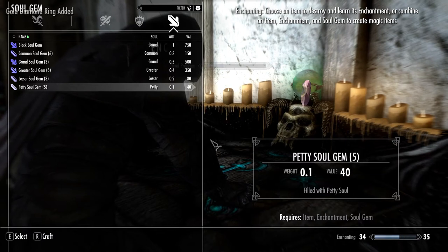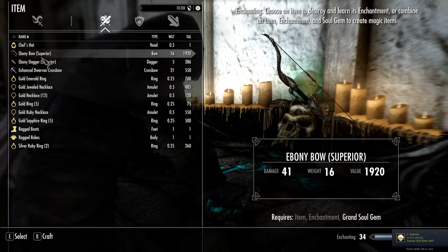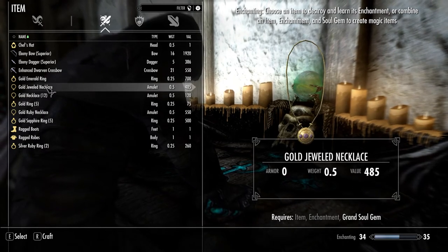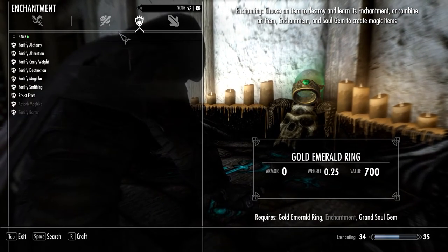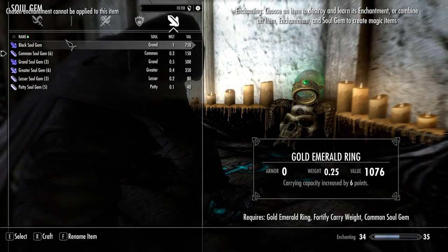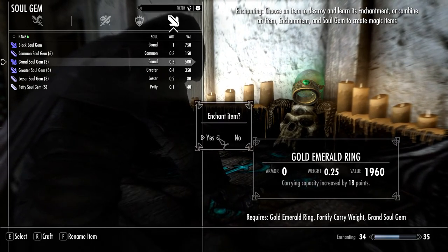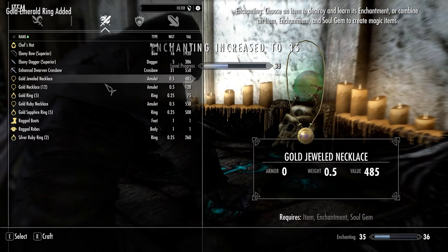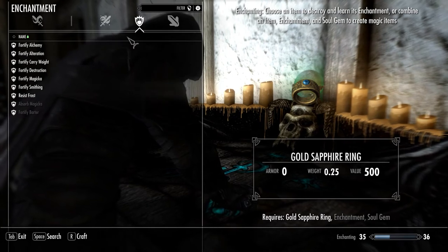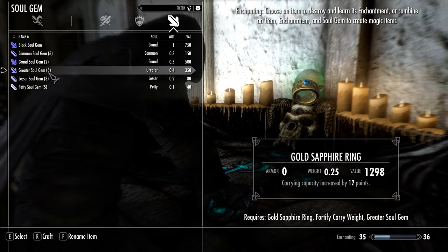Let's craft this — it kind of rocketed all the way up there. So we're going to repeat the process. Gold emerald ring with carry weight is probably the most expensive one I have. Enchant — look at that, 35. And you just repeat. I'm not going to keep using all my good soul gems.